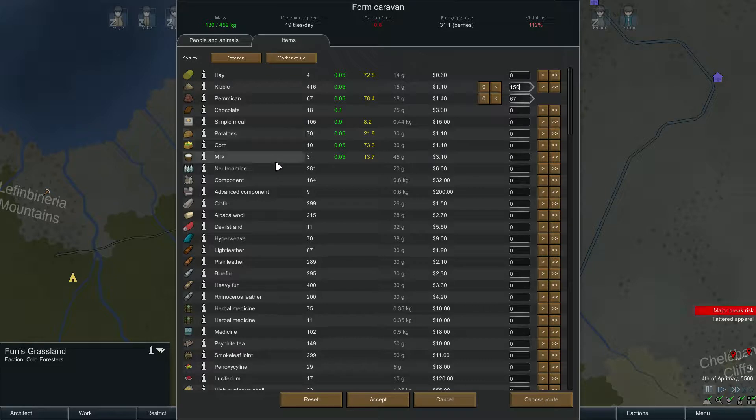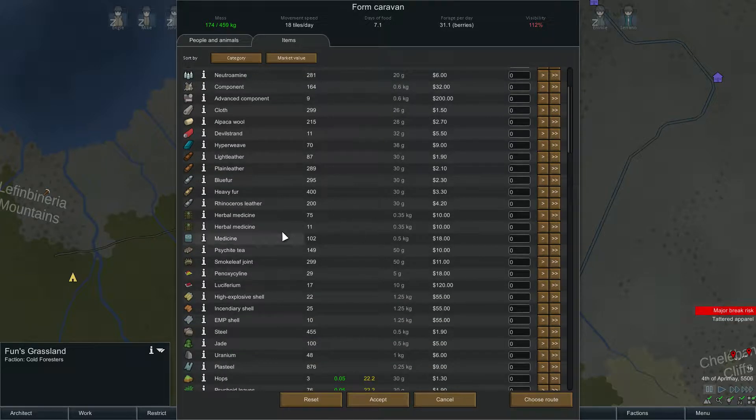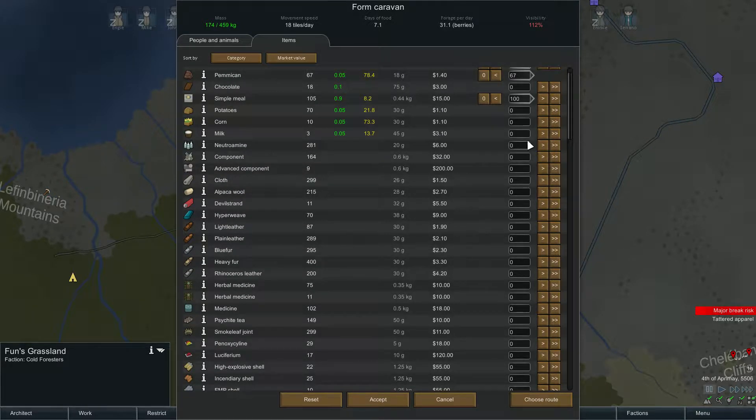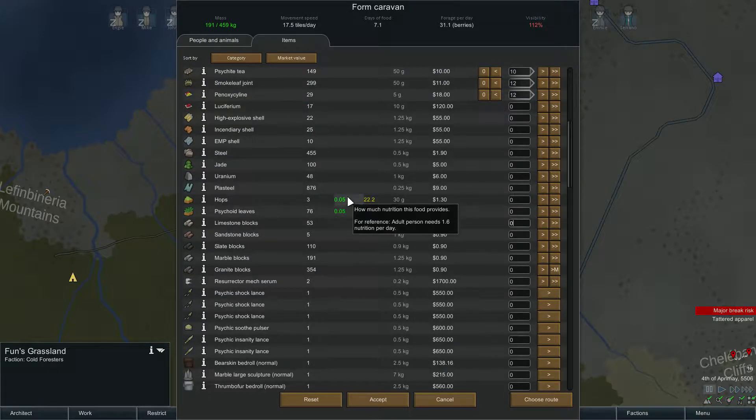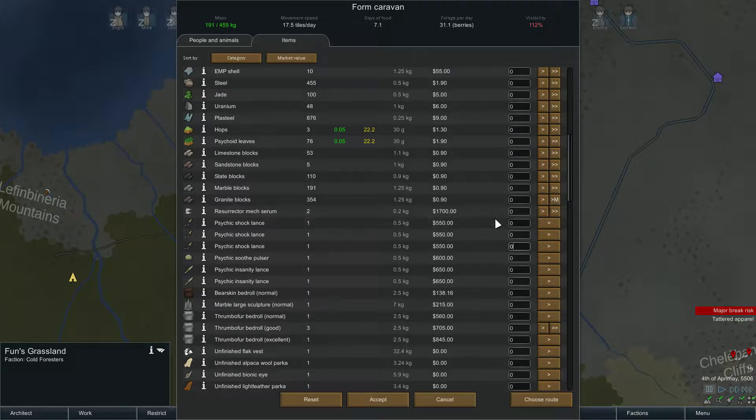We'll take all the pemmican. We don't have any more lavish meals or fine meals. We'll take 40 meals — that's only 2.6 days with this group. 60? Well, let's say we take 100 meals — seven days of food. That's a bit problematic, but whoever stays behind is going to need to start cooking. We'll take a stack of medicine — 25 regular medicine. We'll take some tea for our moods, same with the joints, some doses of panoxicline. Maybe a shock lance in case we get ambushed — yeah, we'll take two.